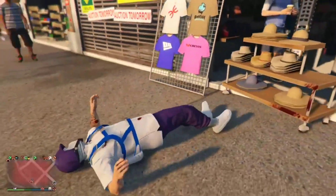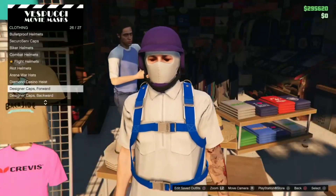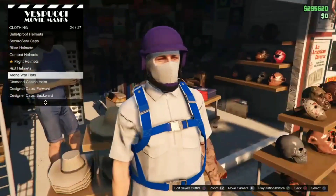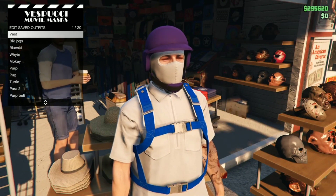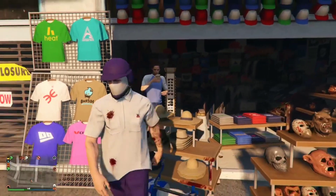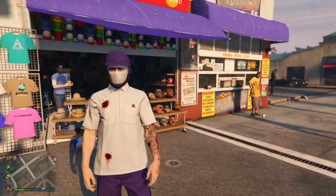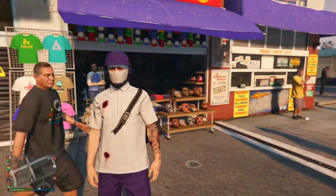You just want to slam into it so you ragdoll into it, and just spam right on your D-pad. That should put you on the menu with your parachute still on. Now just save the outfit to any slot you want — it doesn't really matter. Once you've saved it, just walk off, open the interaction menu, equip the saved outfit, and the duffel bag should appear on your back just like this.